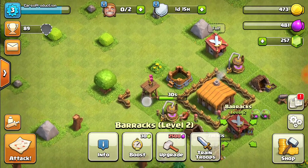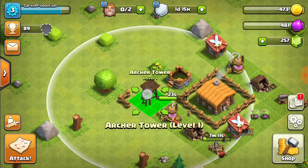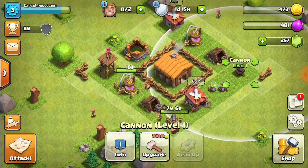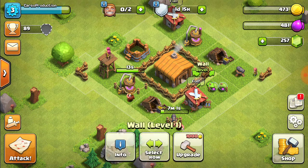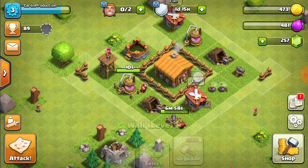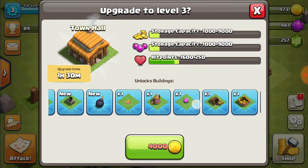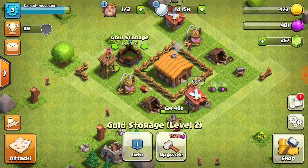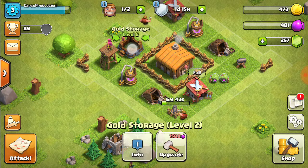Once that finishes, we'll do some other things. Stay over there. Now since we have that done, we only have that, so still pretty good protection. Can we upgrade these? Yep. The mortar tower — we're going to put the gold storage right there, and the mortar tower right there in that little three-by-three.